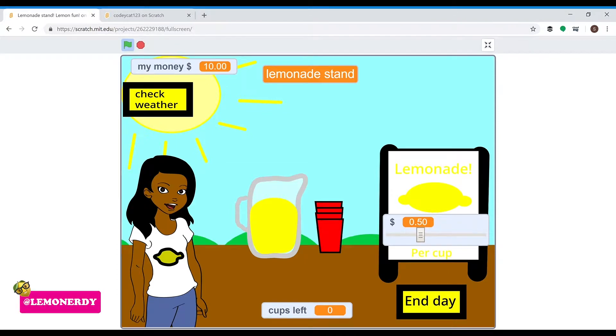In this game, you have your own lemonade stand, and you get to sell lemonade and do all kinds of cool stuff. You can buy new flavors. I'm going to press the green flag up here to start.